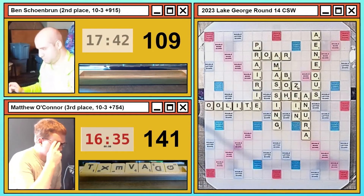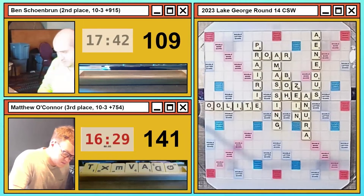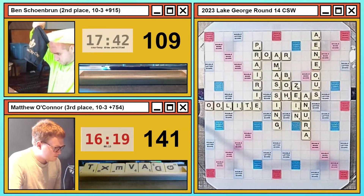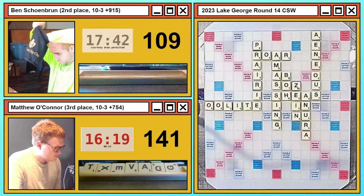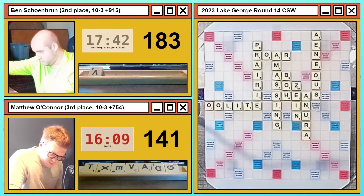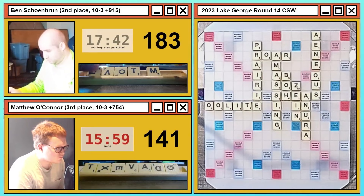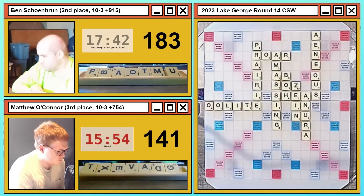Ben draws into ANIUS and is going to play it in the spot that scores the most. He can also play it for 72 making URAN, or 70 on top making AR and playing from the R in ROAR. This is his highest-scoring option, a little bit dangerous, but you probably grab the points here. Ben bingos halfway through with two unseen blanks. If he draws one, he'll be at a big advantage. What has he found? One of the V's he exchanged on the first turn, and Matthew has the other. They need to shake this bag a little more.